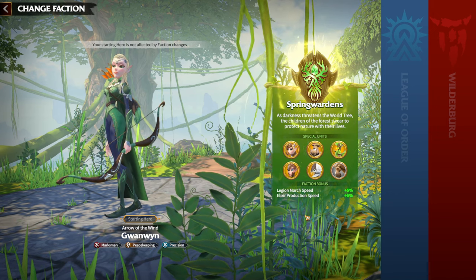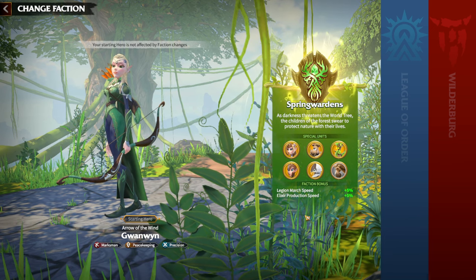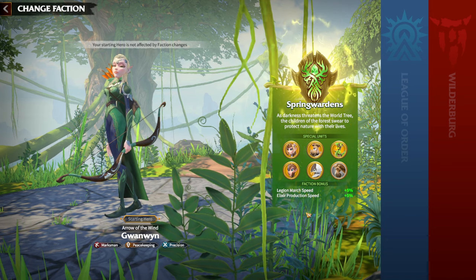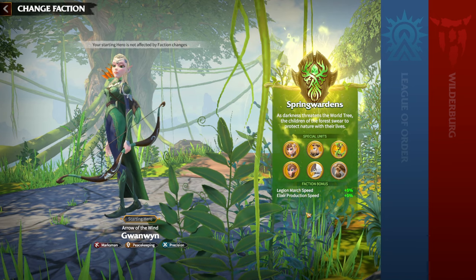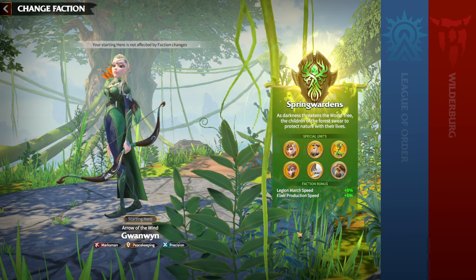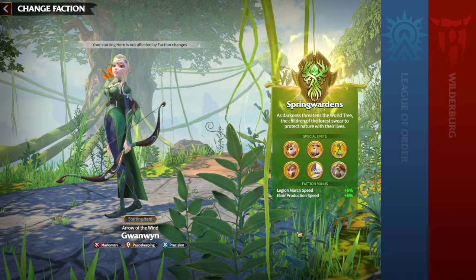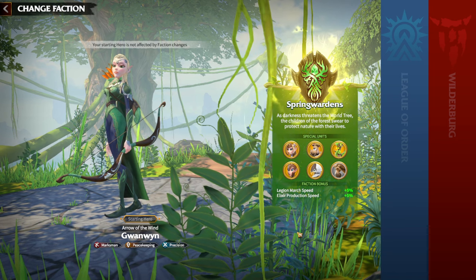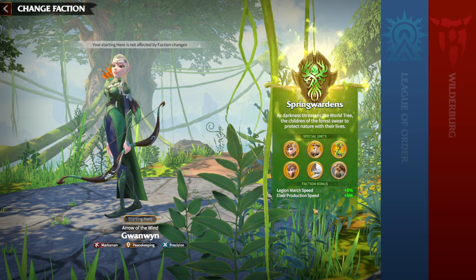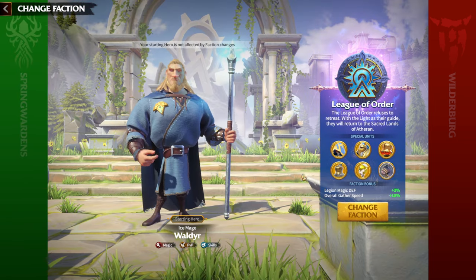For free-to-play players, I wouldn't recommend Spring Wardens as your starting faction. When you're just beginning, it doesn't really matter which faction you choose because there is a 10,000-gem item that lets you change faction whenever you want. First, you want to fall in love with the game, understand how everything works, and then choose the path you're going to follow.